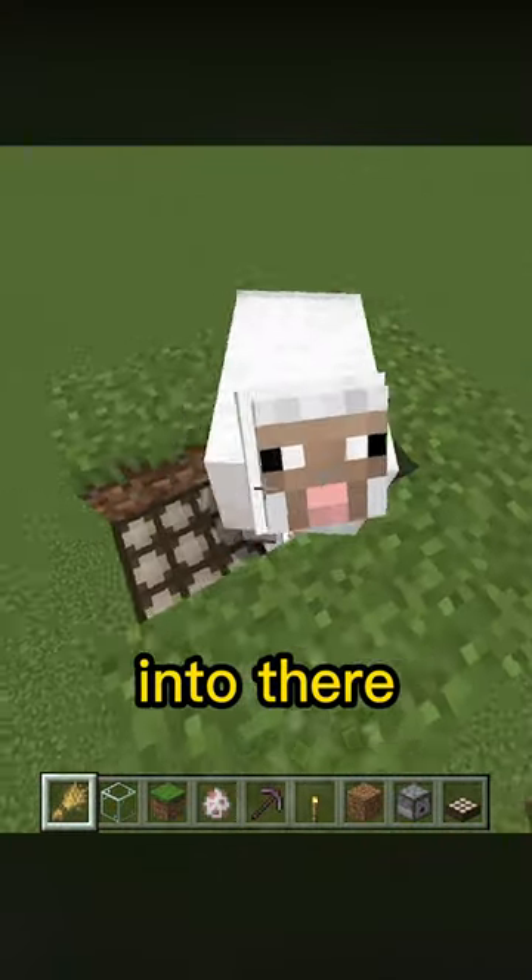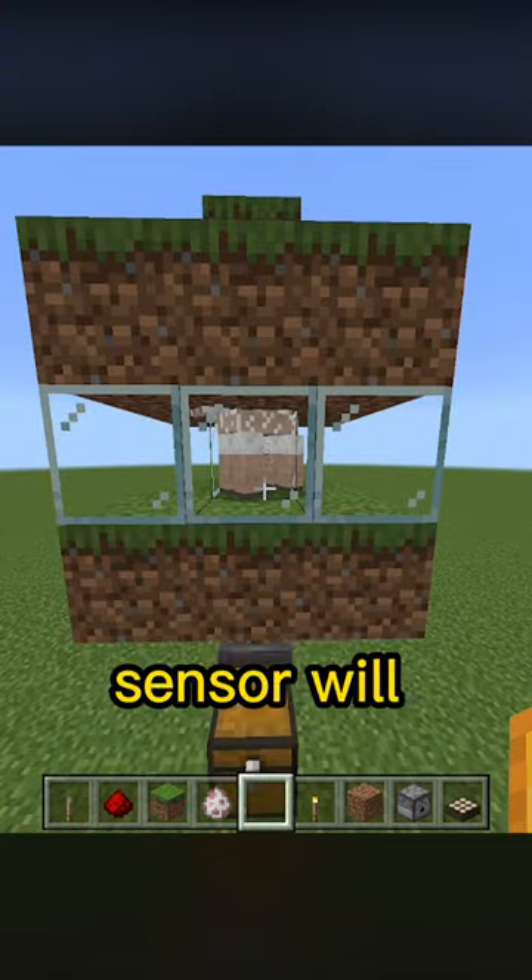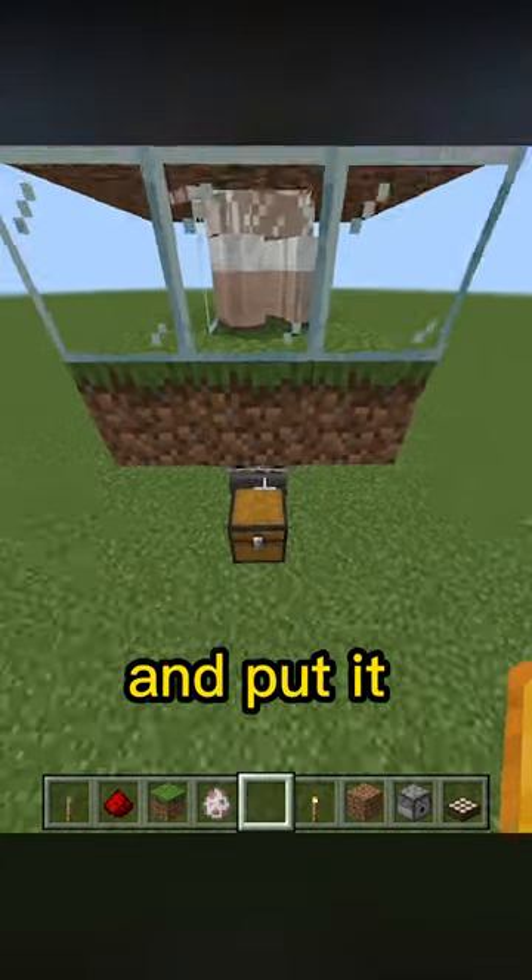Lure two sheep into there and that's it. Now it uses the day and night cycle — the daylight sensor will trigger the dispenser, which will shear the sheep and put the wool in the chest below.